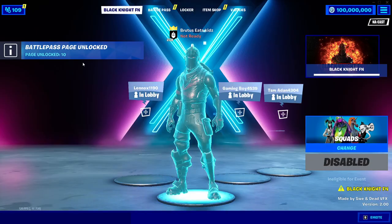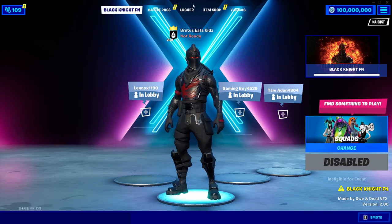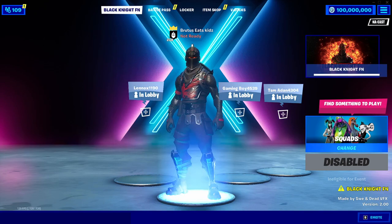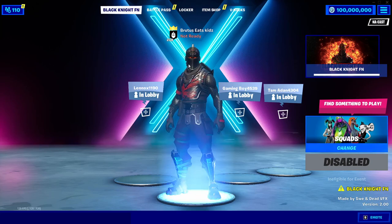If your game launches with the Season X background, and you see that you have the Black Knight skin and are at a super high level, then you've done everything correctly. If that doesn't happen, you may need to delete Black Knight FN and reinstall it, or even reinstall Fortnite. Once you're into Black Knight FN, you should see this screen and be in.